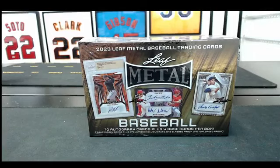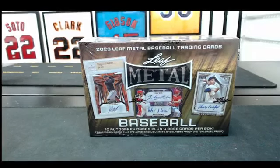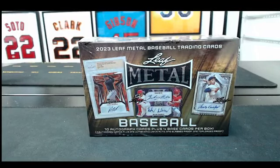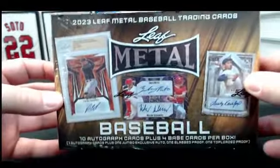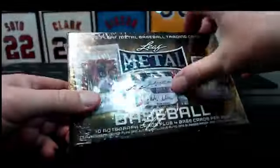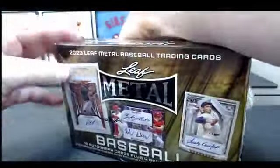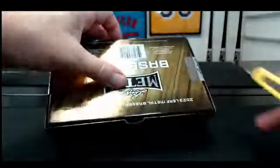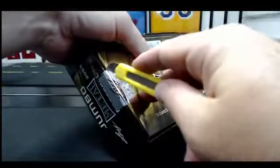All right friends, here we go — this is the last of the three breaks today. This is Leaf Metal Baseball jumbo box, the fifth in our eight-box case. We also have some hobby too. This is 12 spots, pick one player, get a whole bunch of random. We have one spot in it. Good luck everyone.